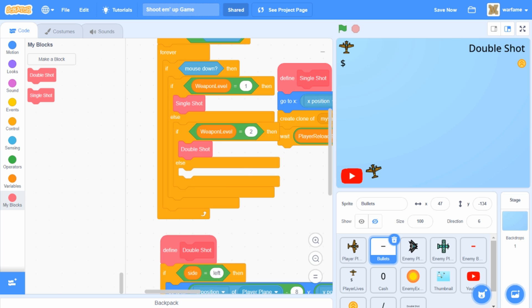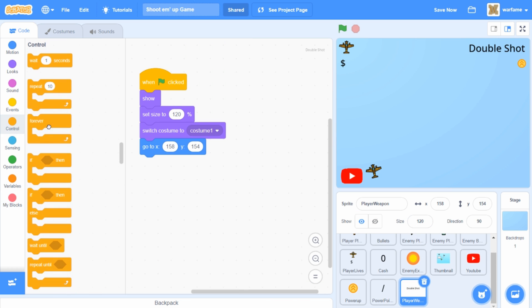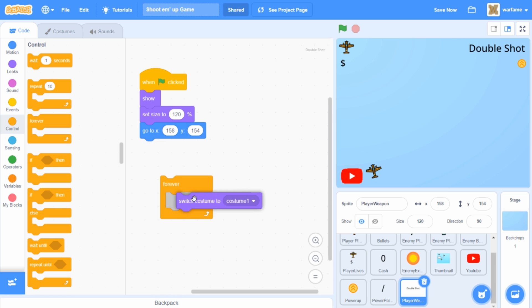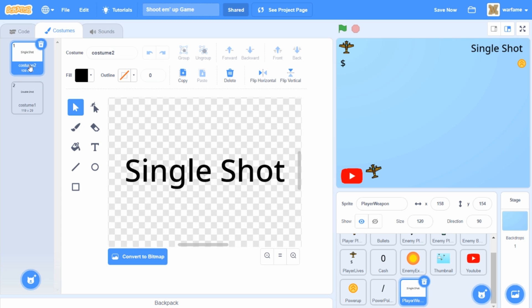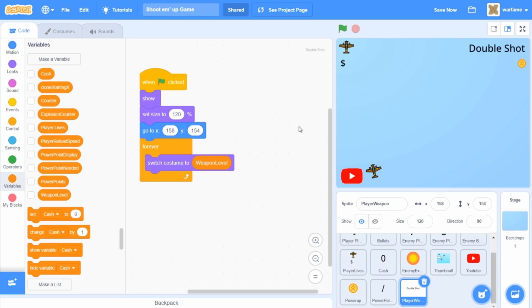Now we also need the text over here to change based on the weapon level. So let's go to our text sprite and drag in a forever loop, then forever switch costume to the weapon level. So as long as we order our costumes correctly, this text should work fine. Let's try it out.